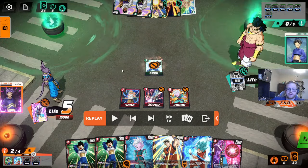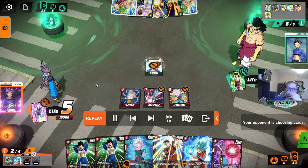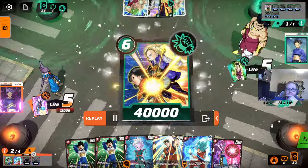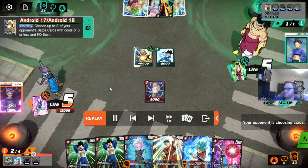Now you're passing with two energy up, and it looks like he's just going to get to droids you for free here. Again, this Frost that we popped our energy marker for did absolutely nothing all game.